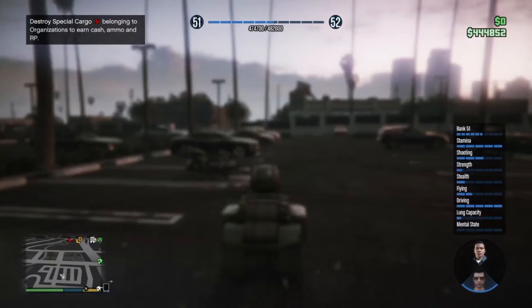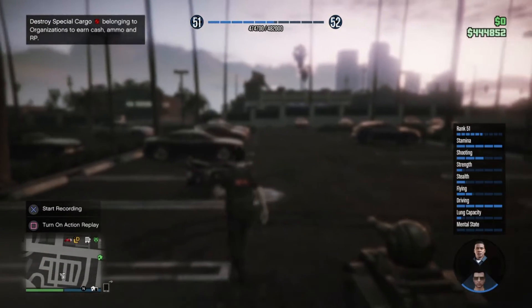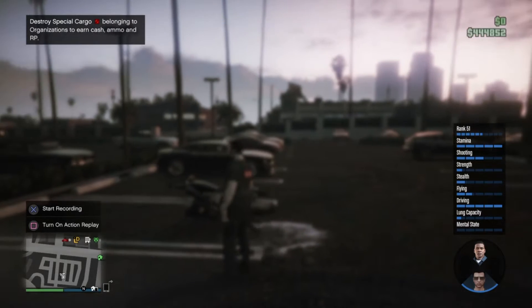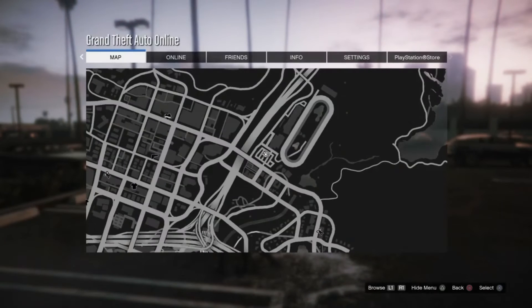As soon as you do that, you guys are gonna want to spam Triangle and hold down on the d-pad. Keep holding down on the d-pad, stop spamming Triangle, and then walk towards the vehicle of your choice that you want to be in god mode in. Once you walk up to that vehicle, keep holding down on the d-pad and hit Pause.